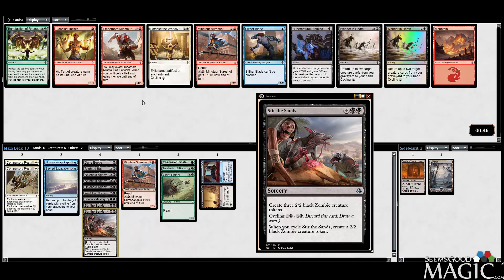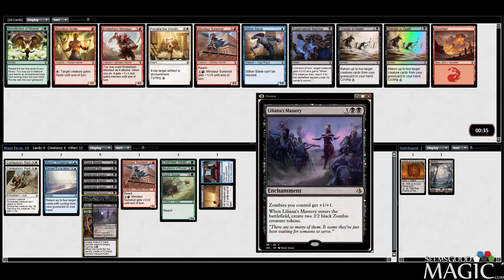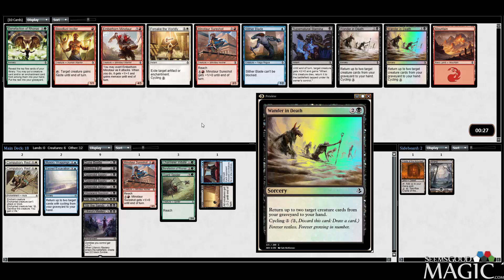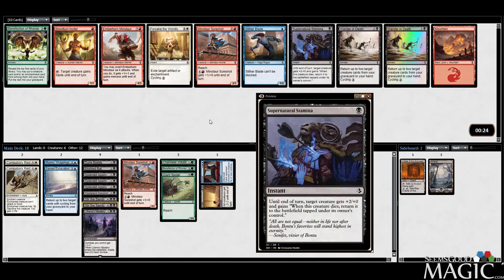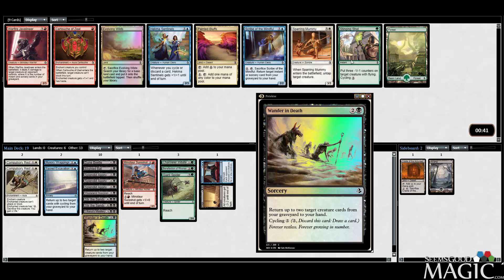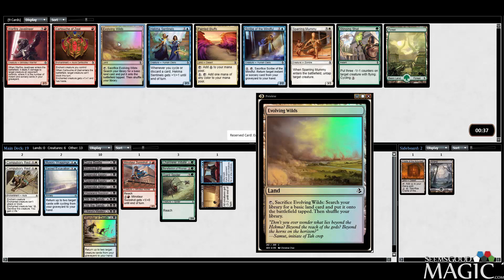We have Wander in Death, and some good red cards again. Probably just take the Wander in Death now. Most of our creature cards are non-creature spells though, which is odd. Wander in Death is just good in general — Supernatural Stamina is not bad either, but I'm going to take Wander in Death. A lot of three-drops, I admit. There's Stinging Shot now — probably just take the Evolving Wilds. I think we're likely going to have to do some weird three-color nonsense.